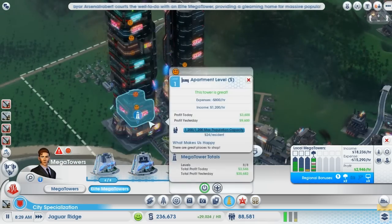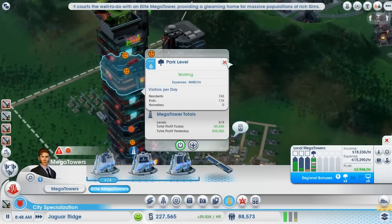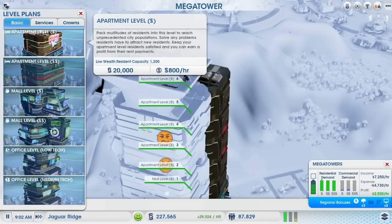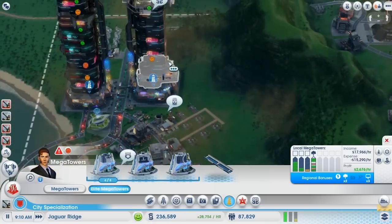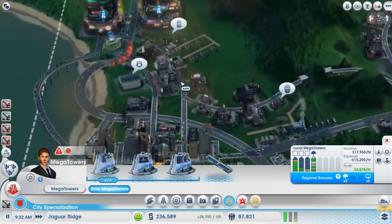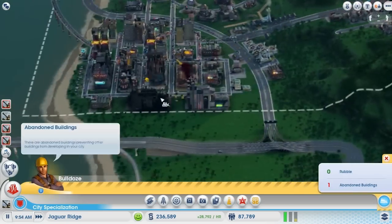Mayor Arsenal Robert courts the well-to-do with an Elite Mega Tower, providing a gleaming home for a massive population. It seems like they're complaining about sickness. Let's keep on upgrading this. Let's go place another one here. I don't really like the Sky Train levels — they don't really help us out all that much. Maybe they do with traffic, but I don't know.